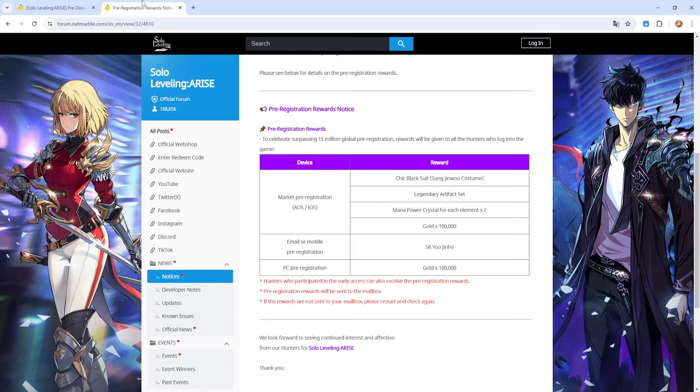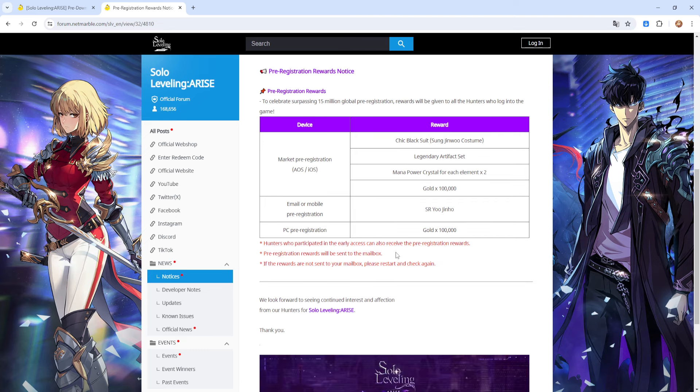Just before we end, I forgot to mention this in the previous video when talking about the global rewards. We surpassed 15 million pre-registrations — god damn! For that, we are going to be getting Jinwoo's black suit, the Armed Legendary artifact set which increases attack and lets us ignore enemy defense, two sets of each element mana crystals to help with crafting SSR weapons, 200,000 gold which is a hefty amount, and an SSR Jinho, who is a fantastic SSR light breaker and probably one of the best. That is pretty much all the pre-registration rewards we're going to be getting in our gift box.